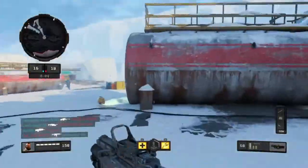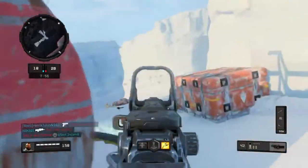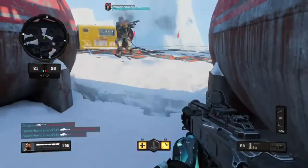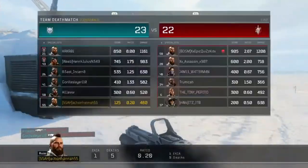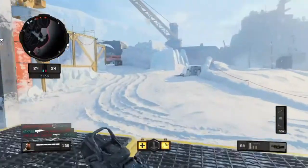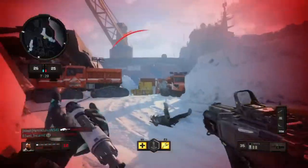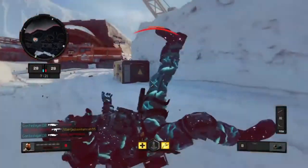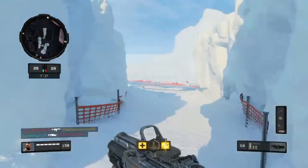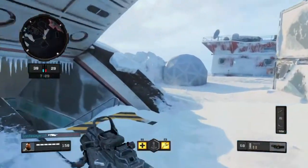I quite like this gun and I'd say it's good for domination and team deathmatch. I thought that was a teammate - oh, the struggles of Call of Duty. Let's see if I can get back to positive. The Cordite is definitely better with about a million attachments on it. So far the Spitfire is winning, though I feel like I'm just playing worse this game.